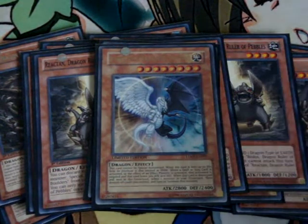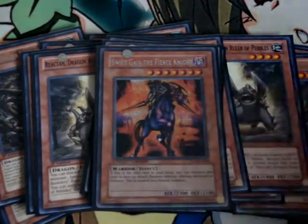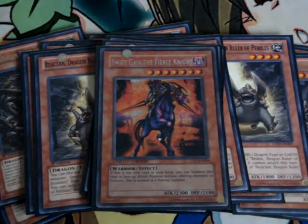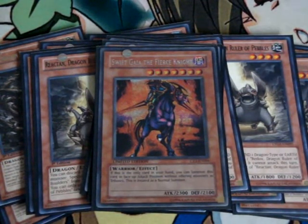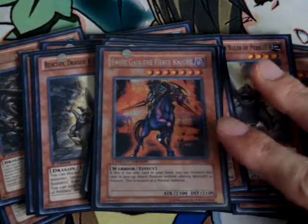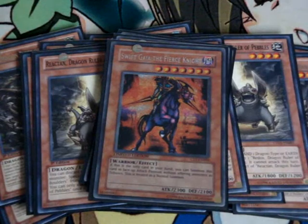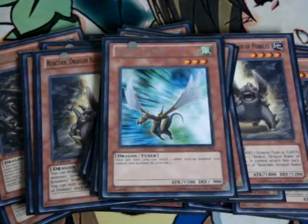One card that I don't know why I'm using is Swift Gaia the Fierce Knight. His effect is if he's the only card in your hand, you can normal summon him without tribute — it's like Fussilier Dragon. But this guy's at 2300 attack, he won't lose attack, and he's still a dark type for your Dark Eradicator Virus, and he's level 7, so it's all good for me. One Delta Flyer — this is the one I covered and replaced for Lightning. I use a really unique Synchro Monster that I don't think many people use, but I'll talk about it when I go over the extra deck.